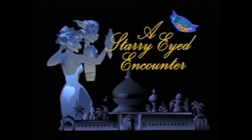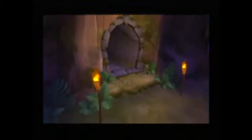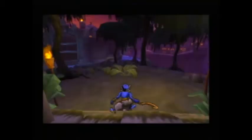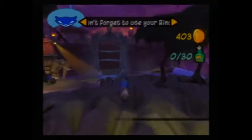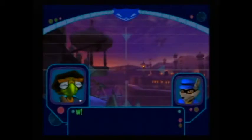Once Sly is finished dueling the mechanical beast, Bentley gets his leg crushed in an attempt to retrieve the Hate Chip. The cause was that Murray couldn't hold Clockwork's mouth open long enough. After the accident, Murray, feeling broken on account of Bentley's injury, left the scene. Nobody knew where he was going, but this wasn't going to be the last time we would ever see him.